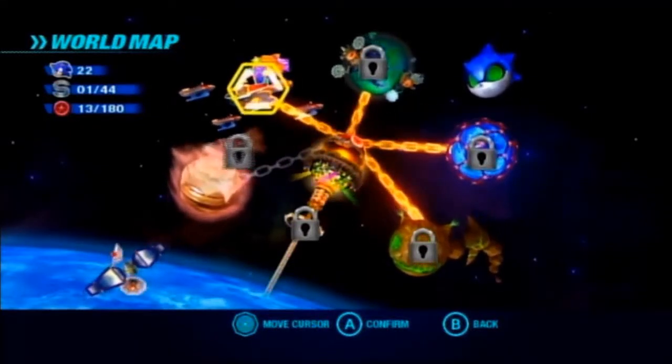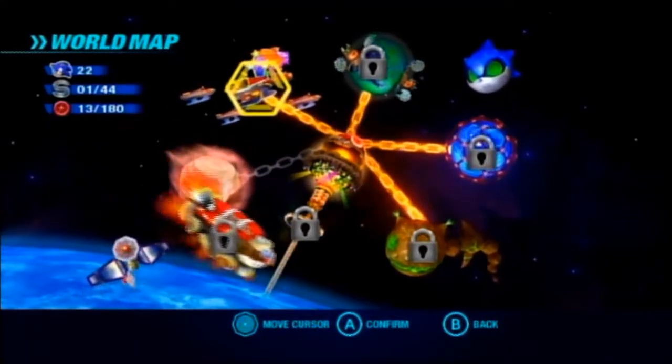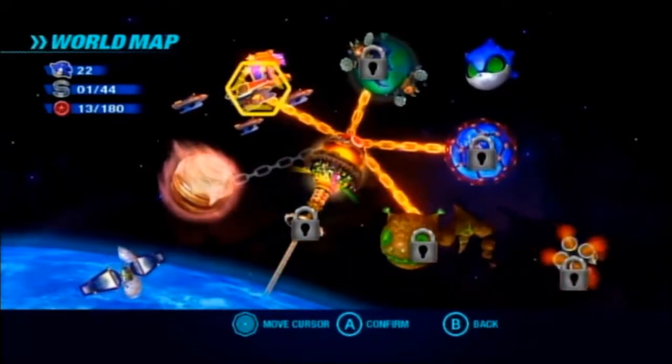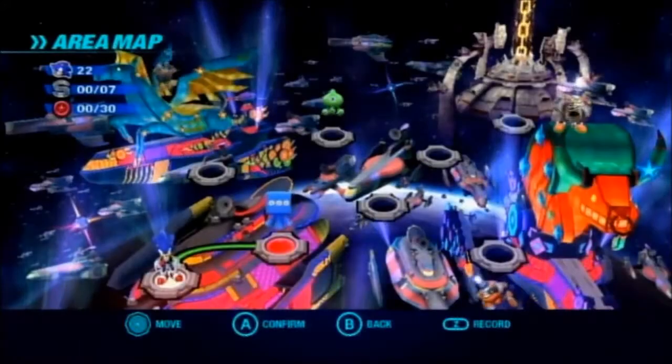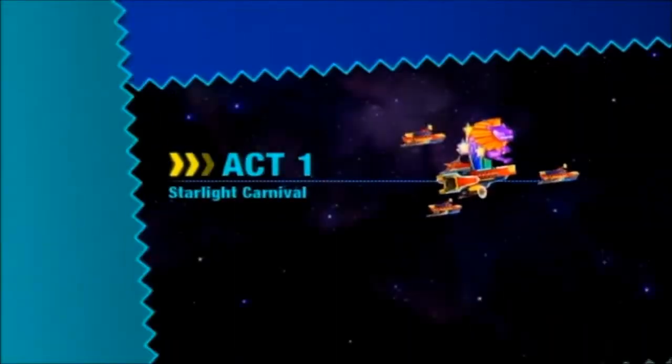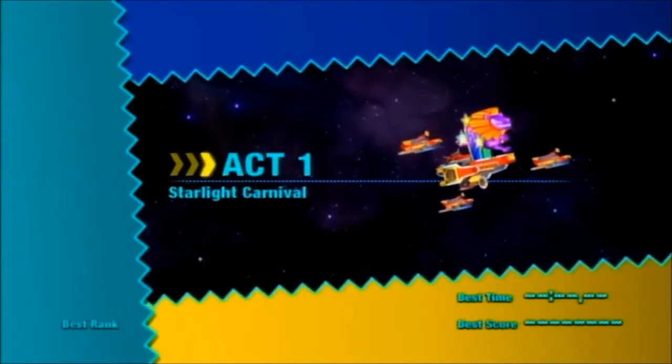Greetings everyone, and welcome to Part 5 of Sonic Colors. Now it's time to go to Stage 3, Starlight Carnival. Although, it doesn't have to be Stage 3 — it can actually be Stage 2, because you can either go to Sweet Mountain first or Starlight Carnival next, or switch the order: Starlight Carnival first, then Sweet Mountain.